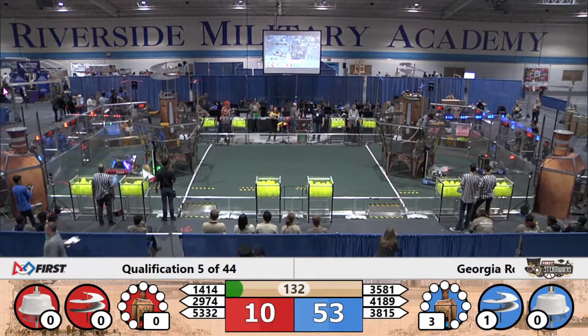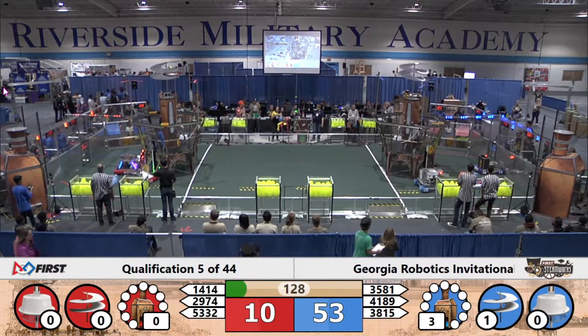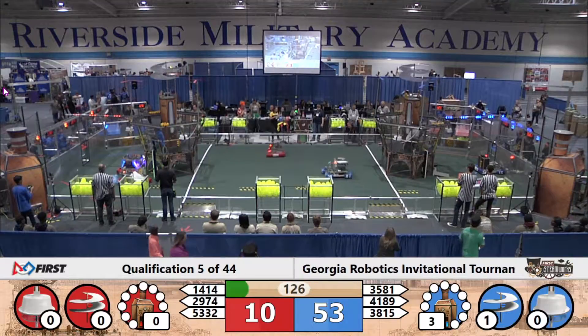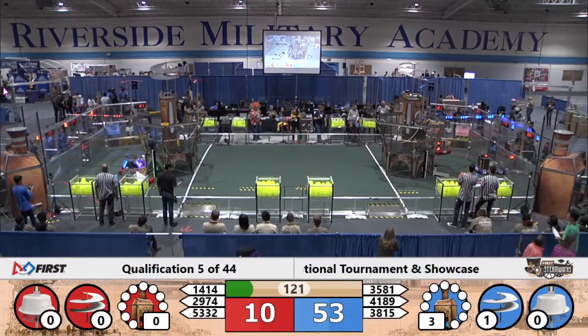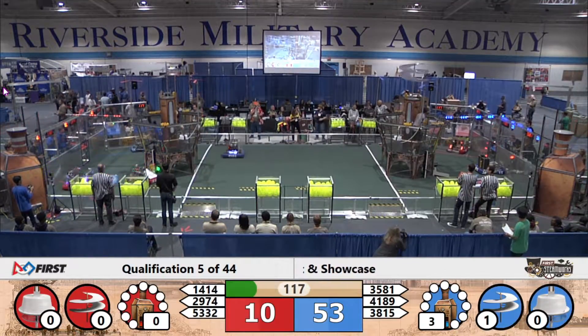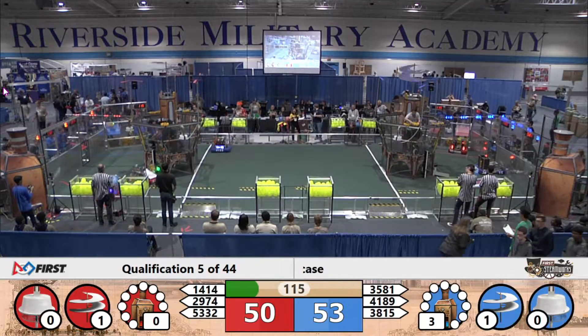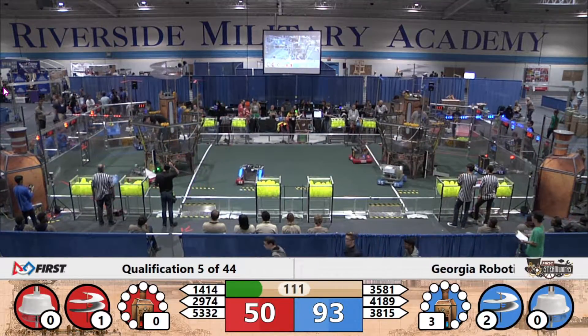The human players now have control. Team 4189, the Chargers, try to deliver a gear to the peg of the airship. The drivers and pilots are collecting those gears and delivering them to the gear set. The red alliance and the blue alliance both have one rotor turning, with 40 points apiece.